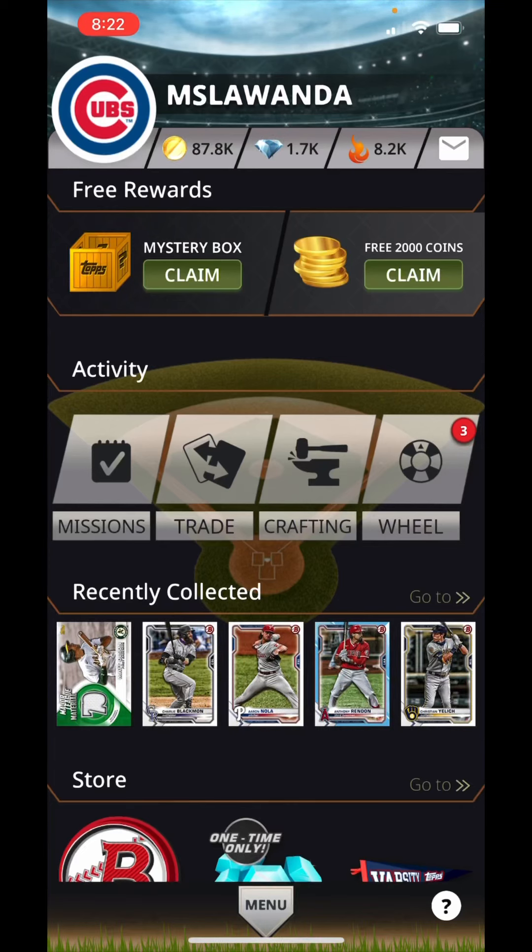Hi guys, it's Ms. Lawanda and today I thought I would come on the app and see if I could open some packs, maybe catch something expiring that I haven't completed the set. I'm going to be silly enough to try to see if I can beat it by the deadline and also just go through the app. There's a couple of new things I discovered, and I wanted to share just in case someone else was confused.